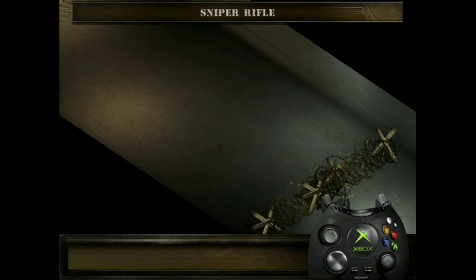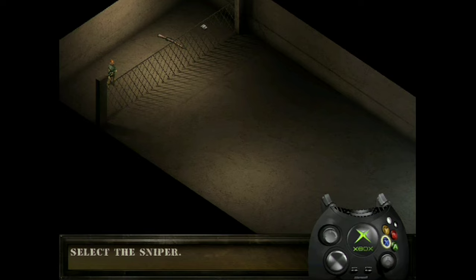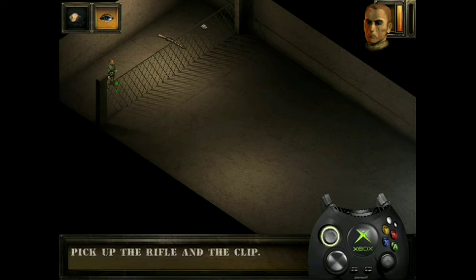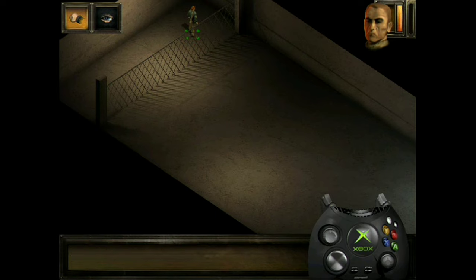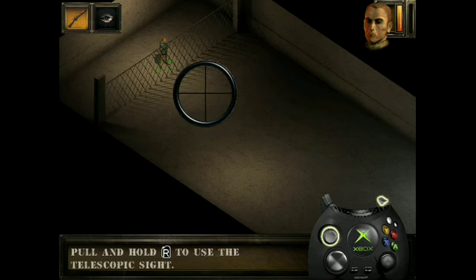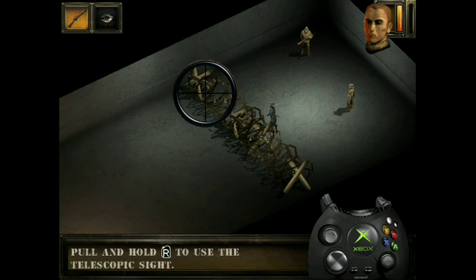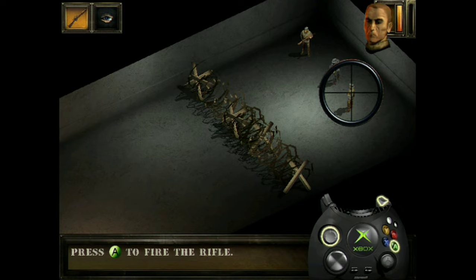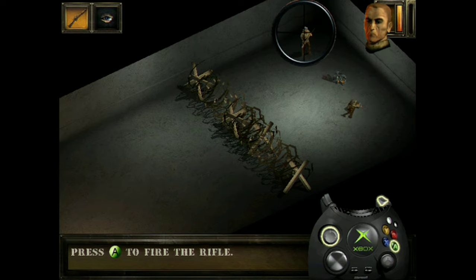The sniper and Natasha are the only ones who can use a precision rifle with a telescopic sight to silently take out distant enemy soldiers. Select the sniper and select interaction mode. Pick up the rifle and the bullets. Select the rifle as a weapon. Keep the right trigger button pulled to use the telescopic sight. Move it with the left thumbstick until it is on your enemies. Press the A button to shoot them all.